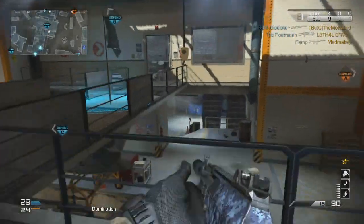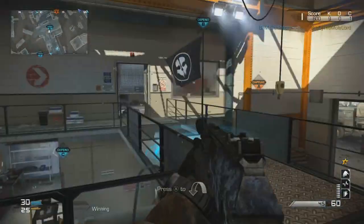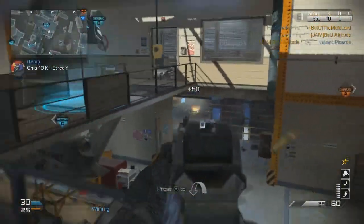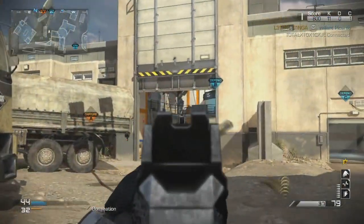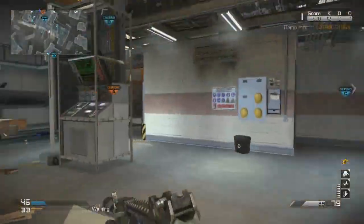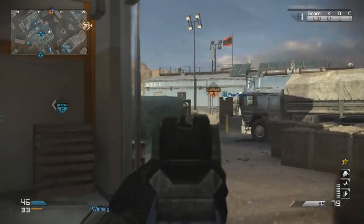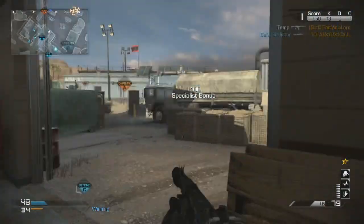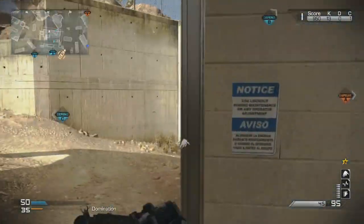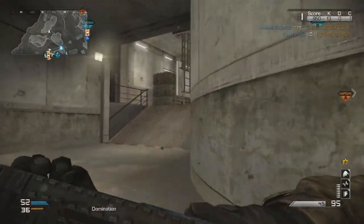The only reason I'm uploading this KEM is because it's my first one — it's taken me a while to get. Hopefully now that I've got this one I'll be able to get more and more. The same thing happened with the double MOAB in Modern Warfare 3 — I'd die to a Claymore, I'd die to a guy laying in a corner, all the bull crap in that game, and as soon as I got that double MOAB everything changed and I started getting them fairly frequently.